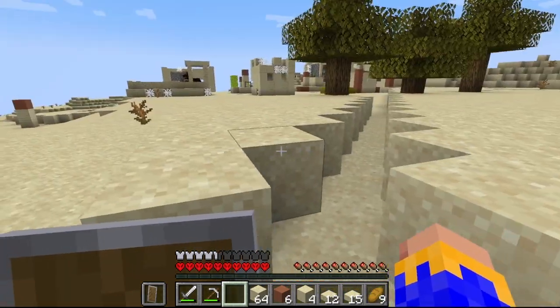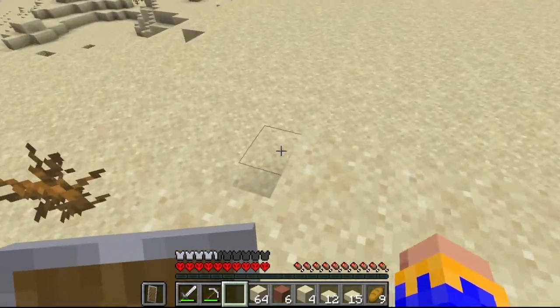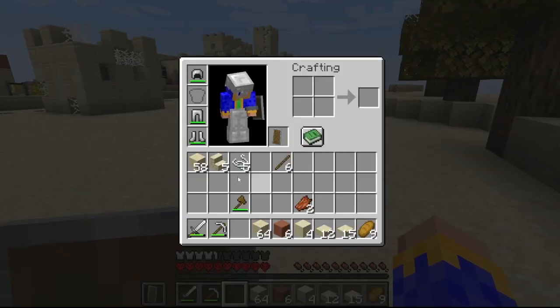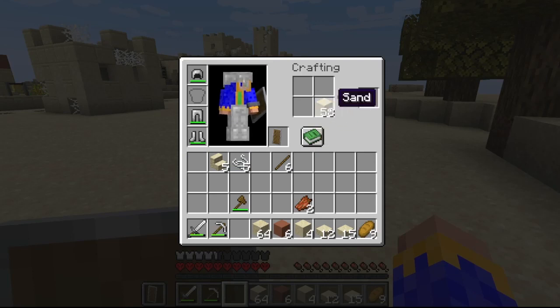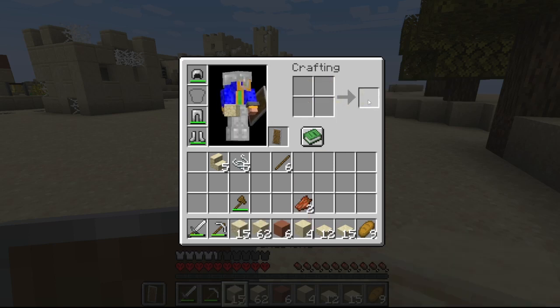I've divided two sections to work on — the smaller section and the larger section. How much sand did I get out of that? 15. Let's go ahead and put a total of 15 there — bam, there we go.